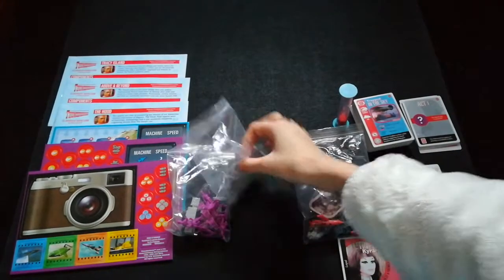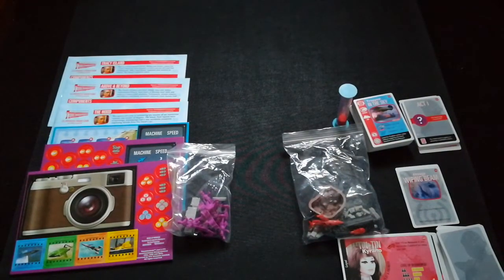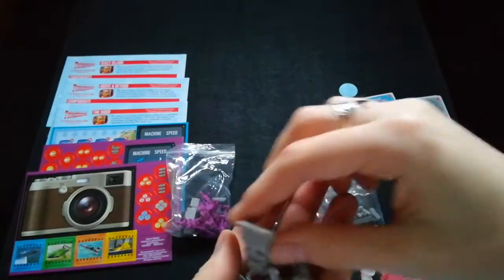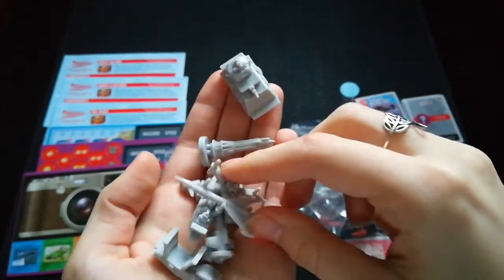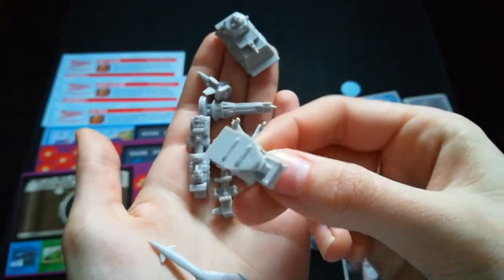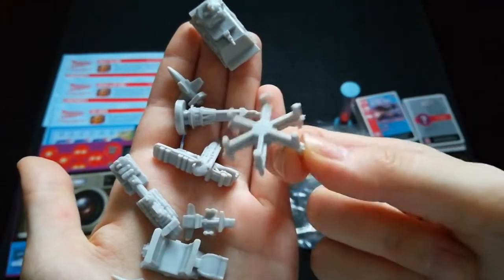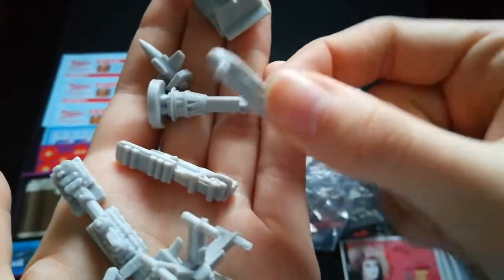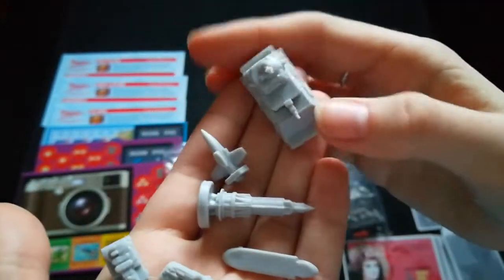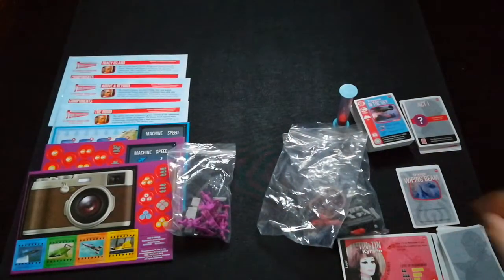I believe this bag corresponds to the Above and Beyond expansion — in here I believe are more vehicles. These appear to have more vehicles in them, and these might be the disaster vehicles. I'm entirely unsure actually, so apologies for my lack of knowledge for some pieces. They are very well detailed though, very pleasing — probably not too pleasing for those who'd want to paint all of their miniatures as there are some little fiddly bits, but all in all they're very pleasingly well made.